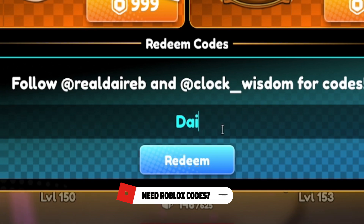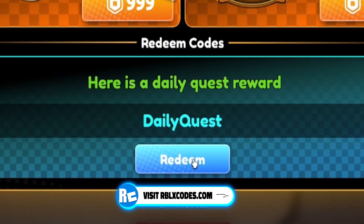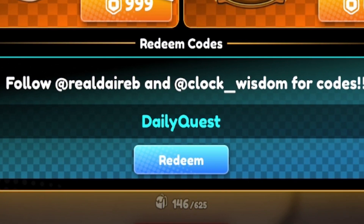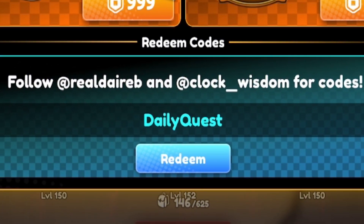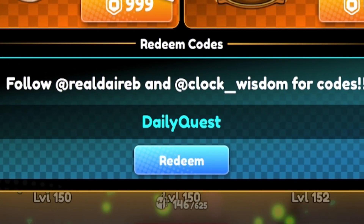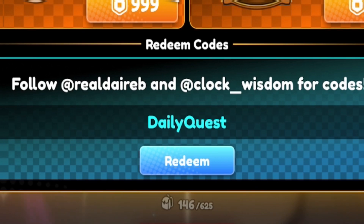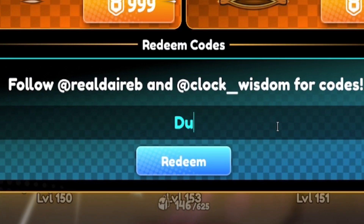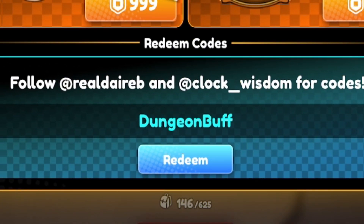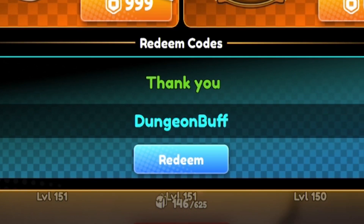Next, redeem dailyquest — spelled D-A-I-L-Y-Q-U-E-S-T — for even more rewards. When entering codes it's important to use the correct capitals, otherwise the code won't work. After that, redeem dungeon buff — spelled D-U-N-G-E-O-N-B-U-F-F. Click Redeem — that gives us some more rewards.